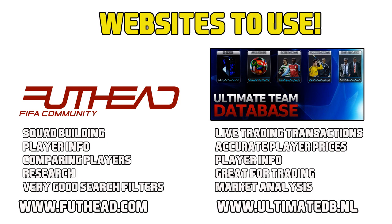You have to use these two brilliant websites for FIFA 13: foothead.com and ultimatedb.nl. Doing your research into the Ultimate Team market is absolutely the most important aspect of trading on FIFA. So many people discard shiny bronze players on FIFA 13, as they think they have no value. However, that is not the case.